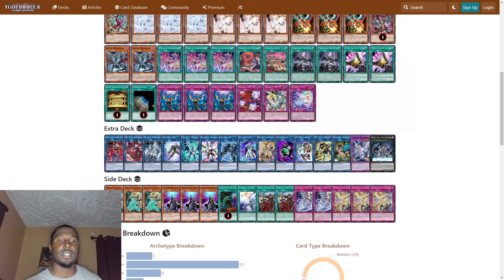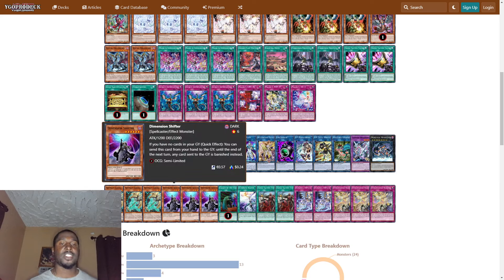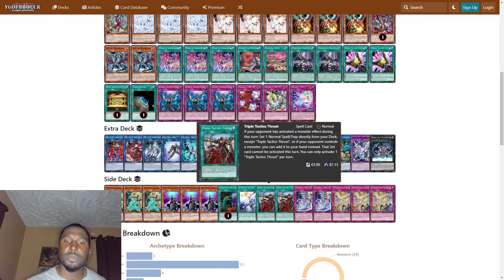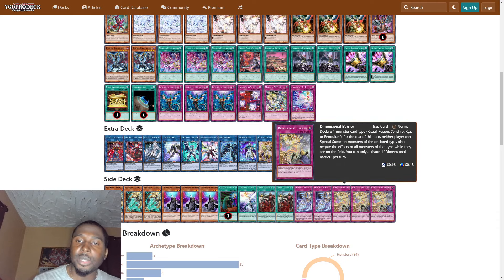In the side deck we play three Artifact Sanctum — basically stops anything from being banished. Three Dimensional Shifter — stops anything going to the graveyard, it becomes banished instead. One Called by the Grave, one Ultimate Slayer, two Triple Tactics Thrust, and two Dominant Impulse. If your opponent controls a card, you can activate Dominant Impulse from your hand to negate an effect that special summons a monster, and if you have a trap in your graveyard, destroy that card. You can only activate one Dominant Impulse per turn.